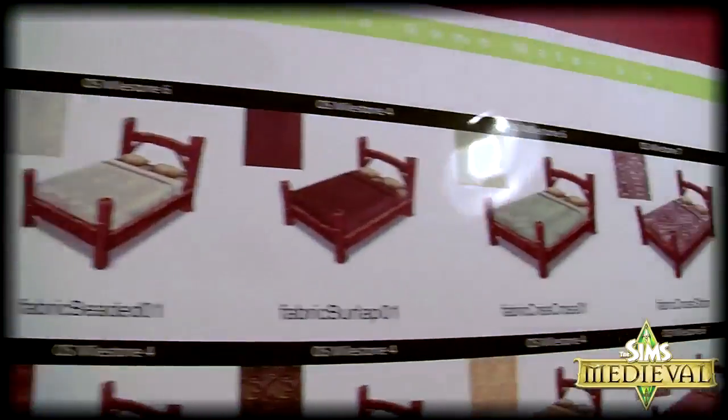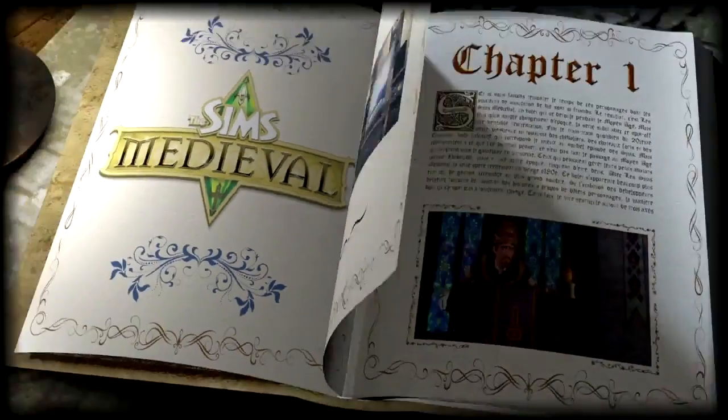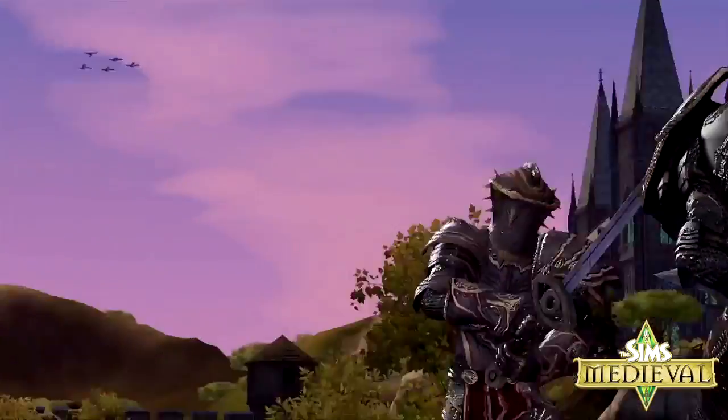In the last episode, we took a peek behind the scenes of the studio to check out the decor, costumes, and the sounds of the game. Now let's talk about the most fundamental element of all in your game: your hero.